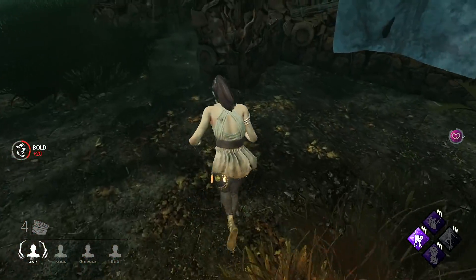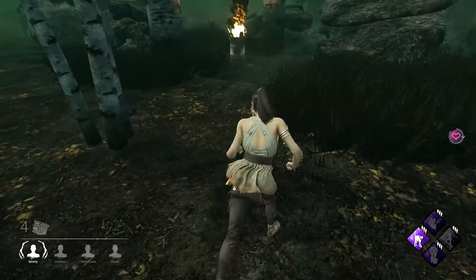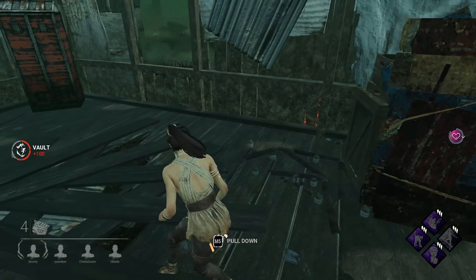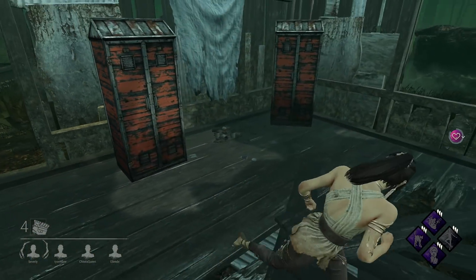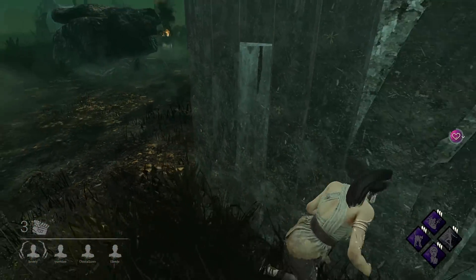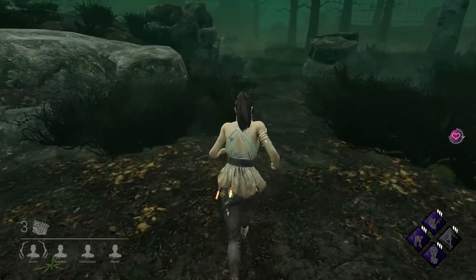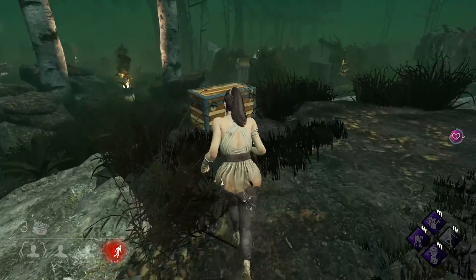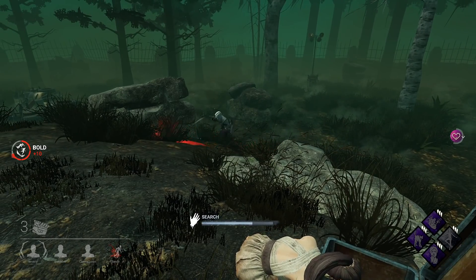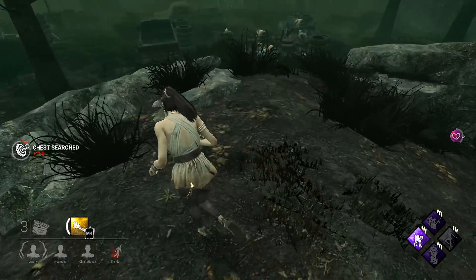Where are you going? Where are you coming from? I'm just gonna drop the pallet - he's gonna respect it. We have so much distance, we can literally get to the shack again. He's probably gonna leave me - wait, no he's not. A generator is literally popping next to the shack. I probably got hit there because I messed that up. Now he's quitting the chase - I'm fine with that. I'll get this chest up here and hope for a flashlight.